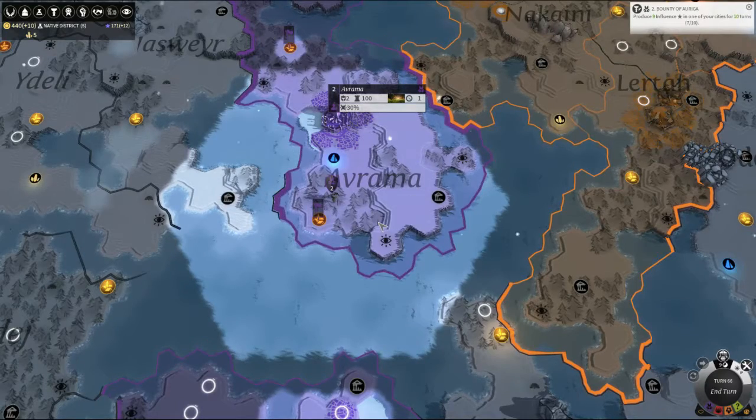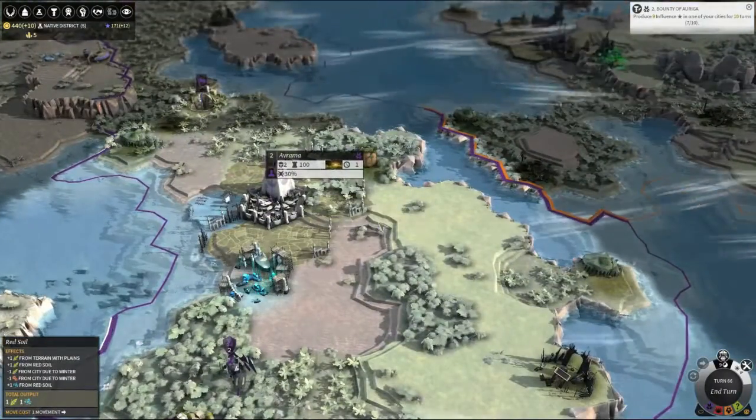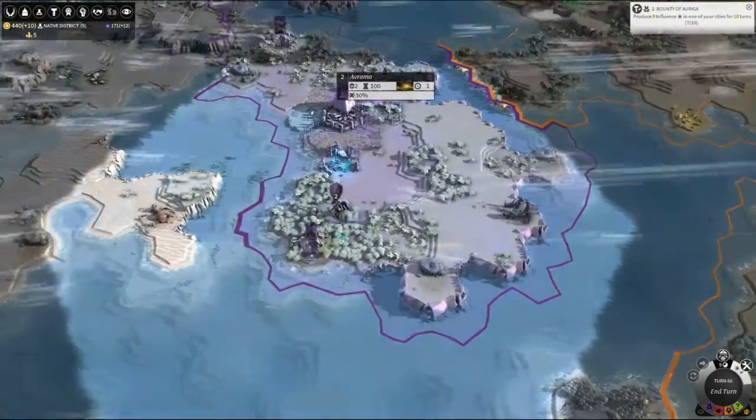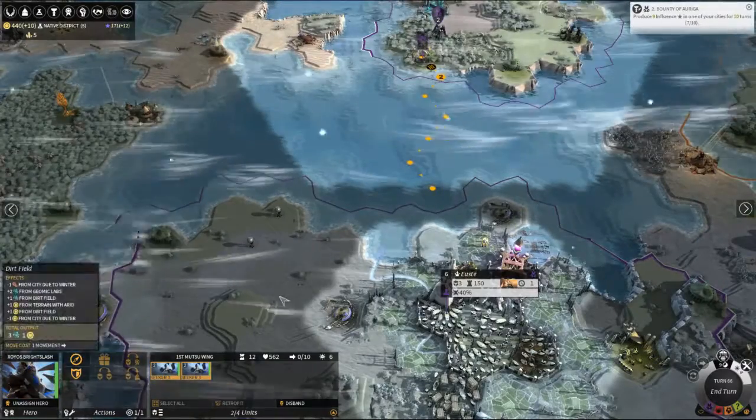Hello ladies and gentlemen, I'm the Marmoset and welcome back to Endless Legends with our Allia quest. We recently settled a new city, we've got a load of these folk getting settled in, and we have our Xios Bright Slash as our hero.